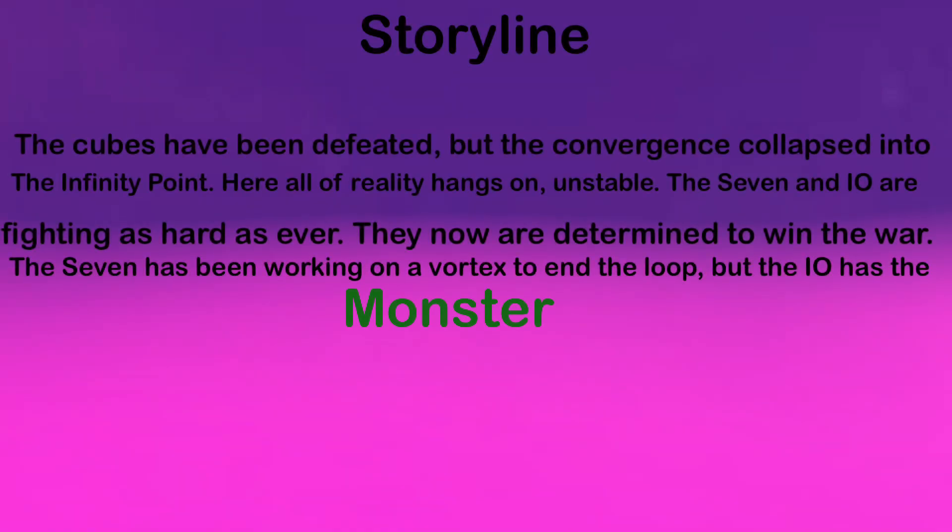Storyline: The cubes have been defeated, but the convergence collapsed into the infinity point. Here, all of reality hangs on, unstable. The Seven and IO are fighting as hard as ever — they are now determined to win the war. The Seven has been working on a vortex to end the loop, but IO has the monster.